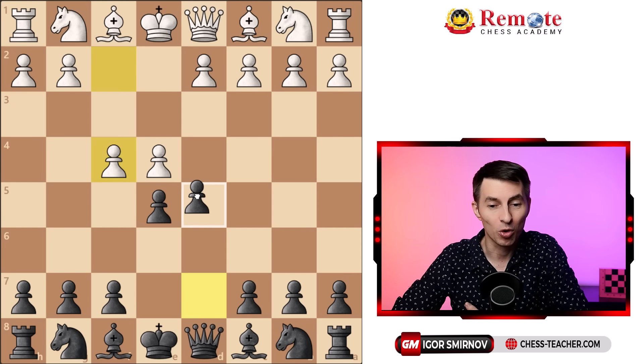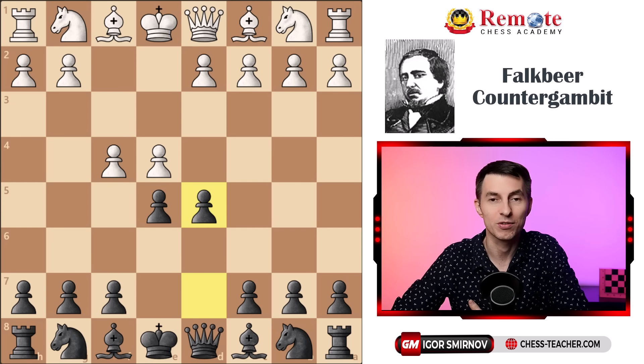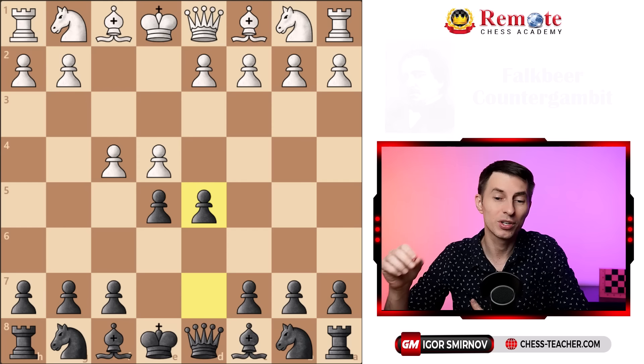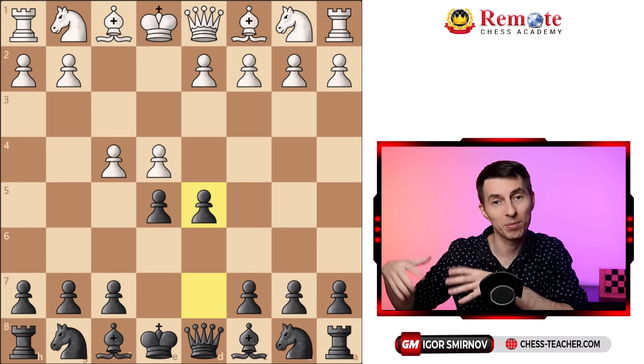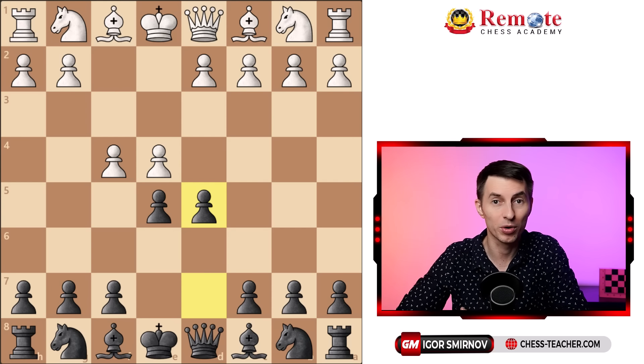I recommend the Falkbeer Countergambit, named after the Austrian master Falkbeer — with a nice sense of humor, he was born in Bernal. Your attempt here is basically to turn the situation upside down. You want to be playing the gambit yourself, you want to become the attacker and force your opponent to be a defender.